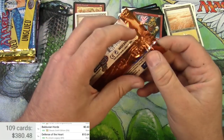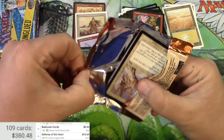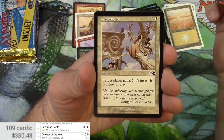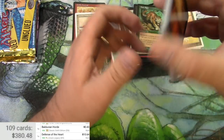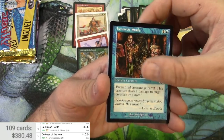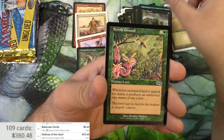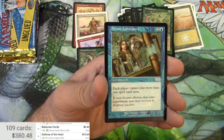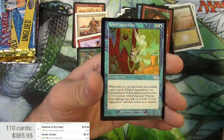Next up Urza's Saga — no chance for a foil but a chance for potentially good cards. Congregate, Cave Tiger, Pestilence, Jaguar, Steady Progress, Spire Owl, Dark Ritual, and Noetic Scales is the rare at $5.47. Also Arcane Laboratory, Destructive Urge, and Failed Apparition.